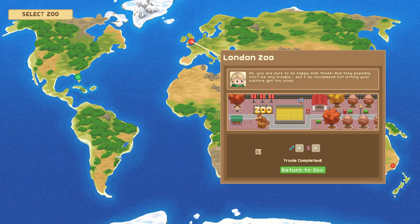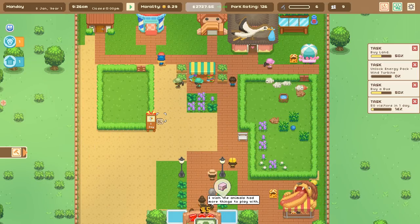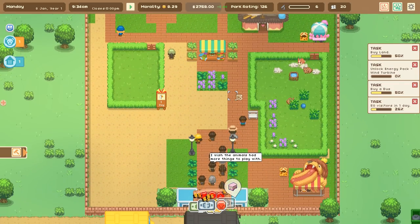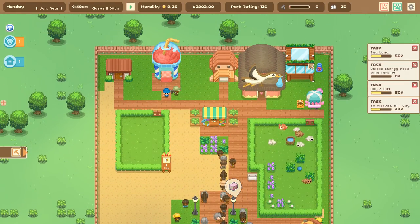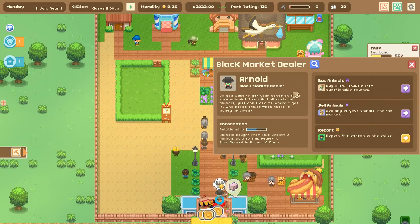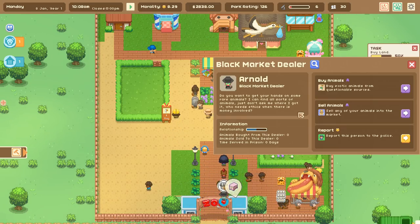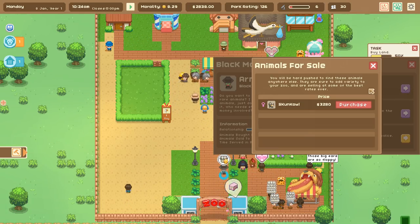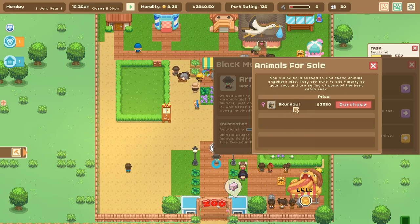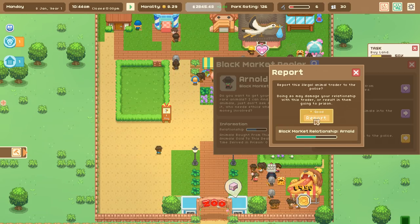I really hope one day they let you rename the animals — that would be amazing. The geese are happy in their new place and our geese are going to start arriving, which will be really fun. Then a black market dealer shows up: 'Want to get your hands on some rare animals? Who needs ethics when there's money involved?' We could report this person or buy an exotic skunk. We literally don't have the money for that, so let's report them.